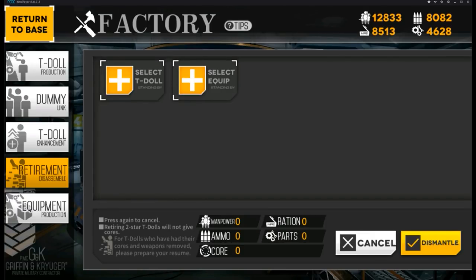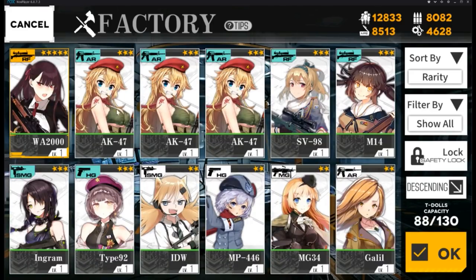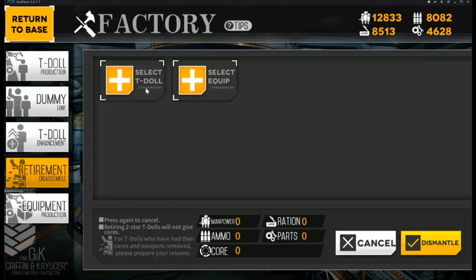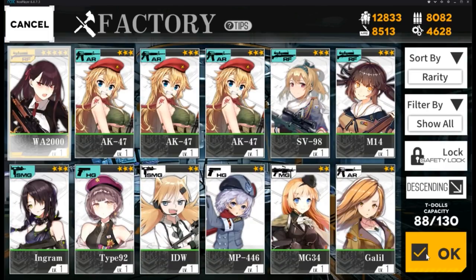We also have Retirement, where you get cores and extra resources for T-Dolls you don't want — essentially disassembling them. You get 1 core for a 3-star, 3 cores for a 4-star, and 5 cores for a 5-star.